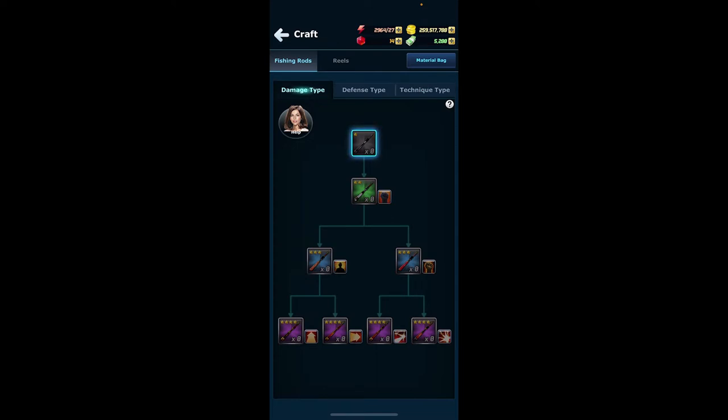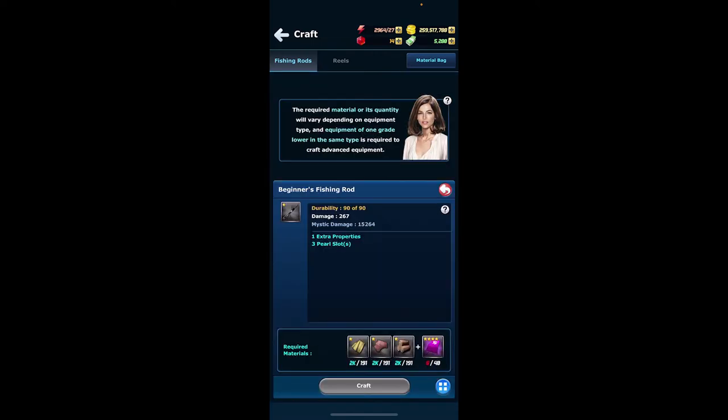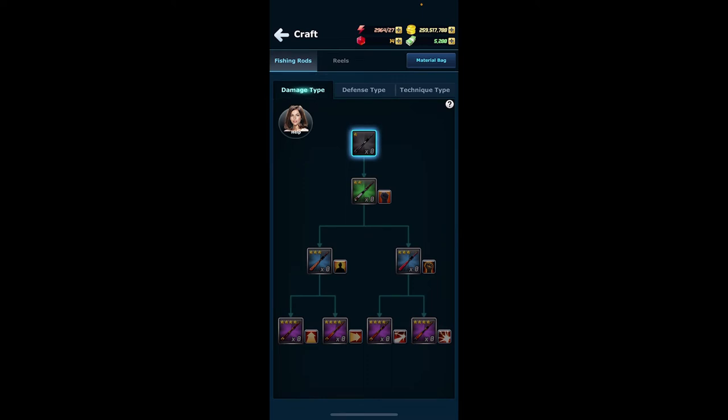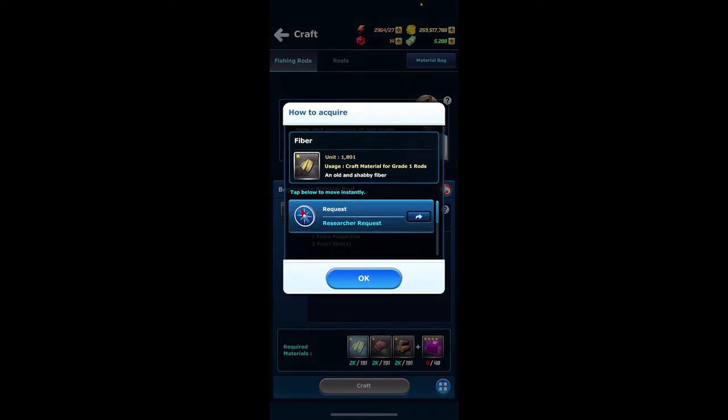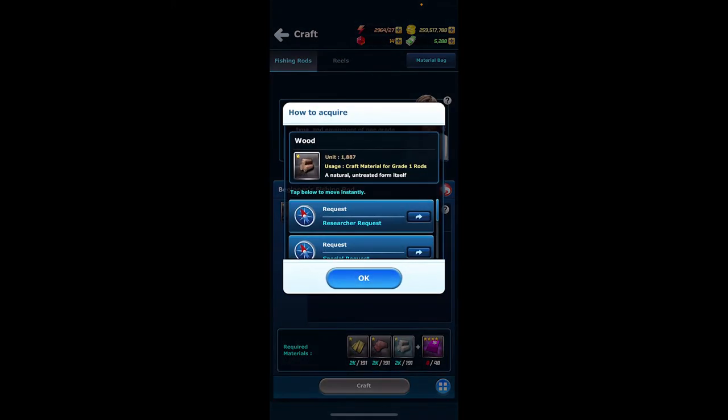All materials required will be the same no matter which type you choose. When building your first mythic rod or reel, the first one is known as the beginner fishing rod — this fishing rod will have no attributes. When you select the rod, you will see the materials required, which are the fiber, leather, and wood.